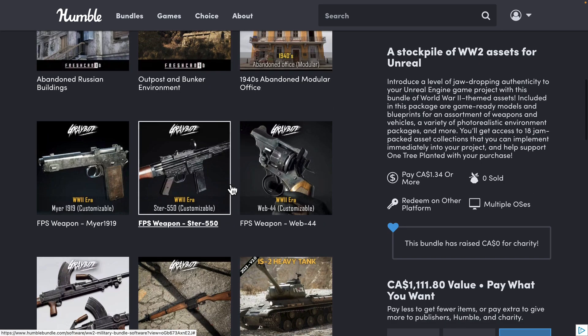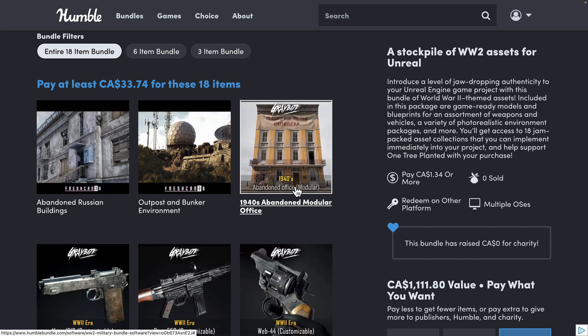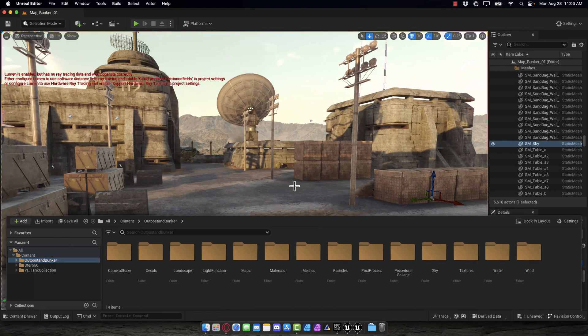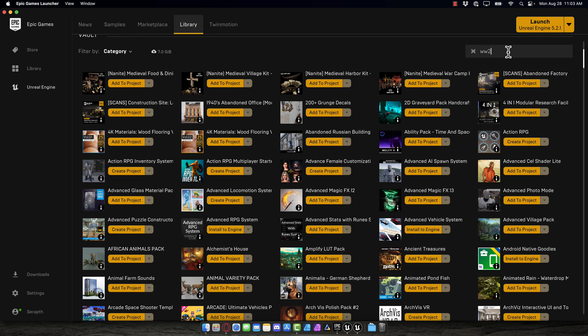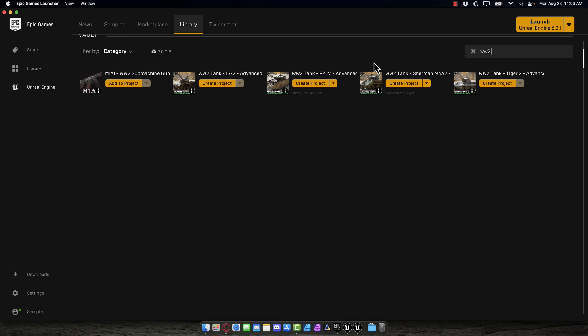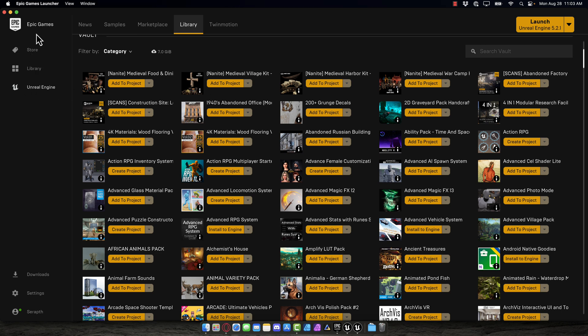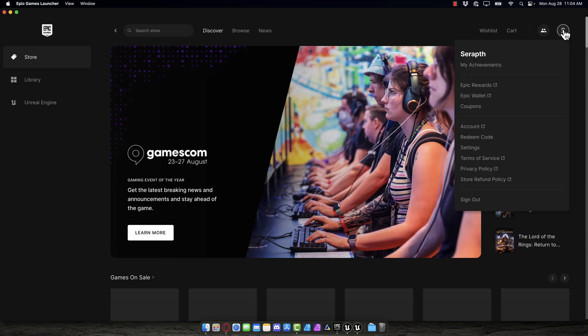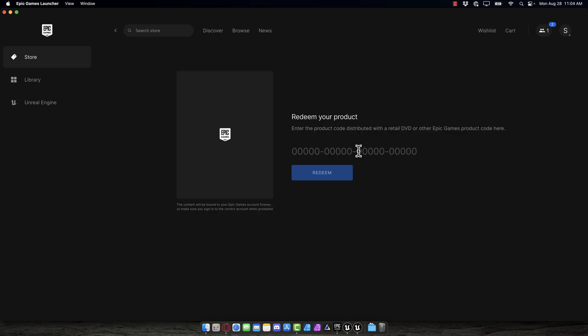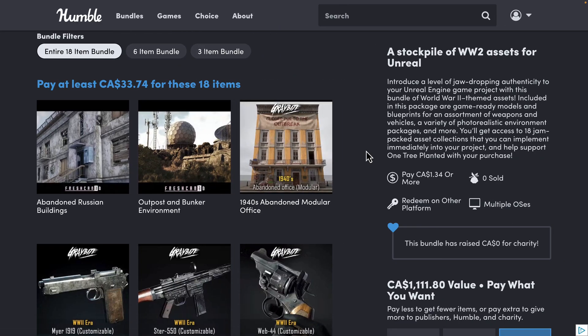If you're curious about how this works, each one of these is a redemption key on the Unreal Engine store. This is awesome because if you get updates, it's as if you purchased it directly from Epic Games — you will continue to get updates. The downside is you're going to get a key for each asset. You go over to the Unreal Engine Marketplace — I've redeemed all of these — and it's just like you purchased them. So if I search World War II, here's the Panzer IV, the Sherman, the Tiger II, the IS-2, all available on the store. You go to the Epic Games Launcher, go to the store tab, click Redeem Code, paste your code in and redeem — and do that for all of the assets, and then you're as if you purchased them directly yourself.